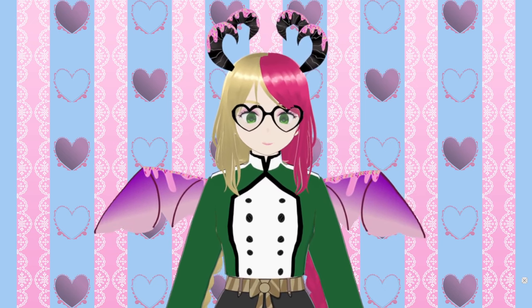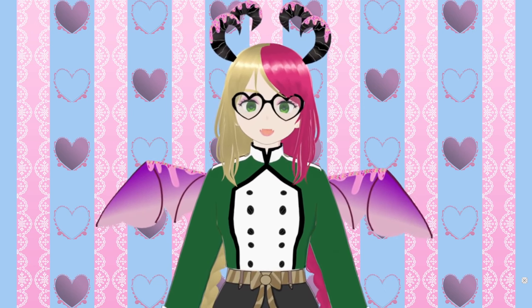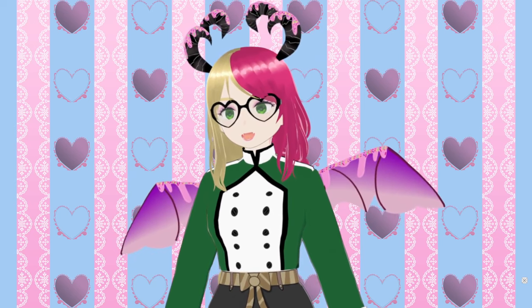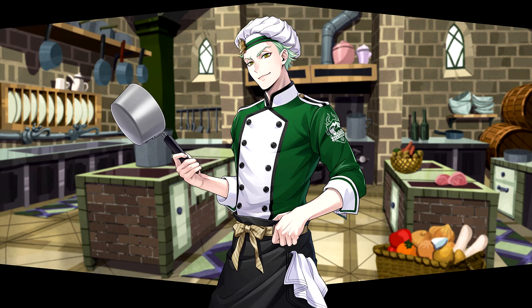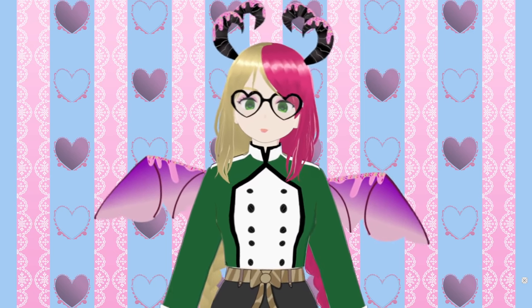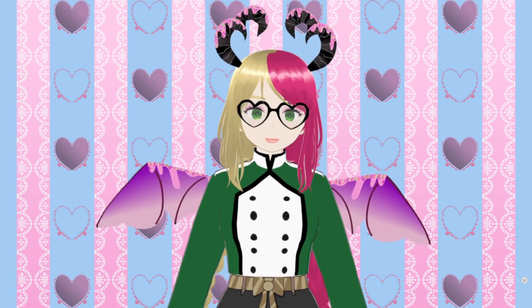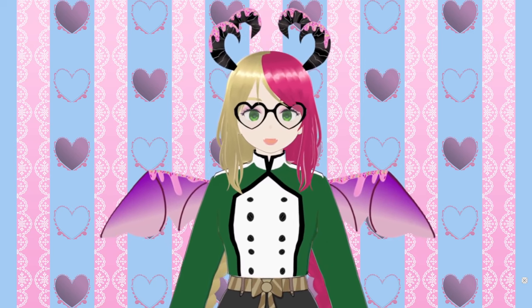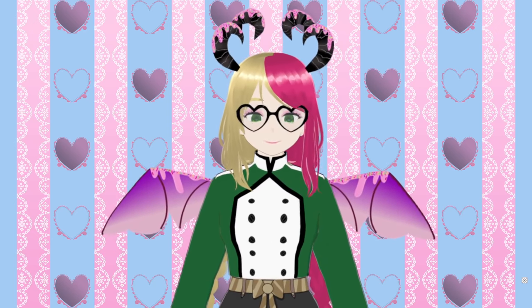There are two cards for this event: SR Sebek and SR Floyd. For a full meta breakdown I have another video on that, but in short: Sebek is a defense water/fire unit and Floyd is an attack fire/flora card. You can earn them by pulling in the gacha, or by purchasing one from the event shop using the SR Limited Key, which you can also buy from the event shop using tokens.